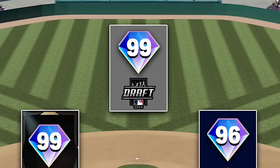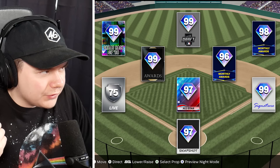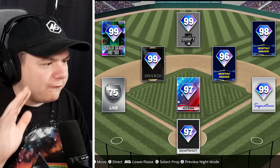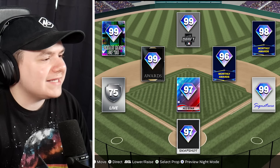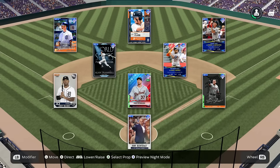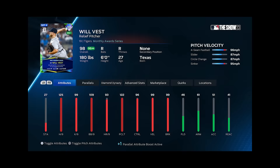This might be the Tigers, actually. There's only like four or five 99 overall Draft cards in the game. That could be Max Clark. 99 Signature could be Miguel Cabrera, 99 Awards Shortstop — that's Alan Trammell. I think this is the Detroit Tigers — and I got it right. The Great Race card was Luis Gonzalez. From Detroit, I'll take Miguel Cabrera and I'm going to put Will Vest in the bullpen.